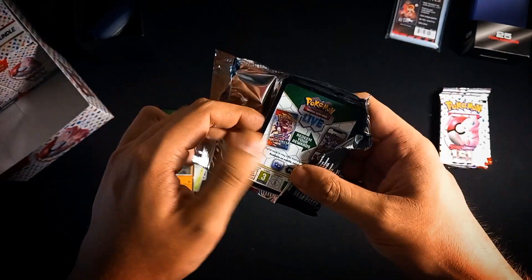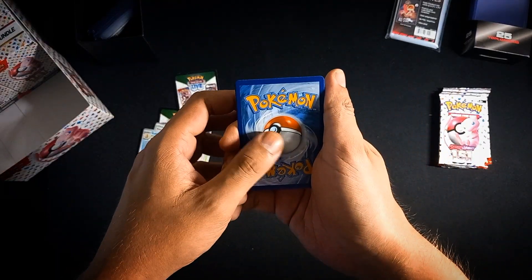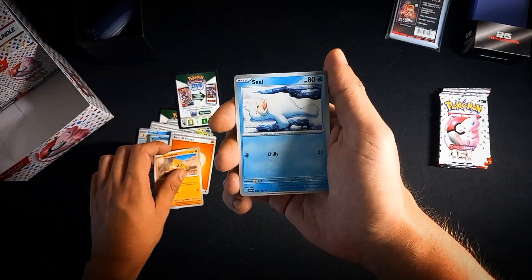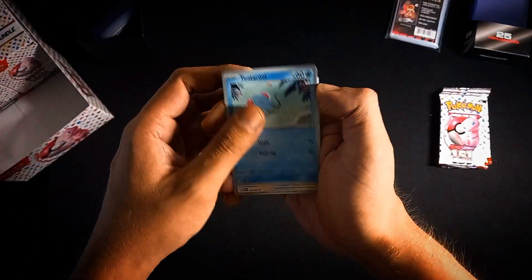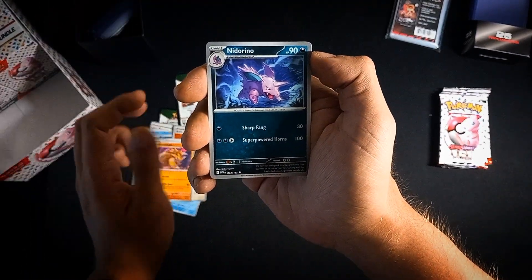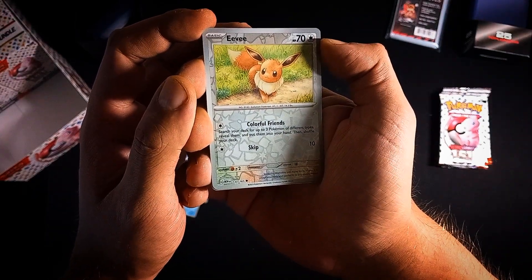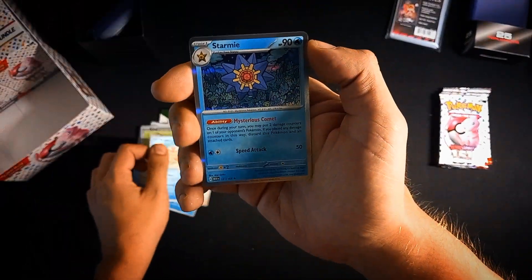I hope everybody is enjoying Pokémon Scarlet & Violet 151 - I certainly am. I'm thinking about dedicating a binder to the set, lovely arts and lovely cards. We get a Seal, a Doduo - I think that's our first Doduo - a Snorlax, only the second so far, and our first Nidorino. Great card in the base set, drawn by Mitsuhiro Arita. Also a reverse holo Eevee, a Krabby, and a Starmie.